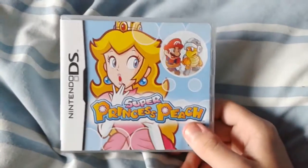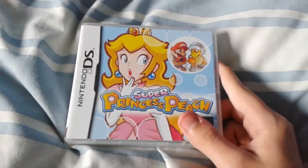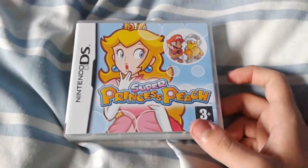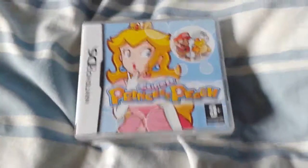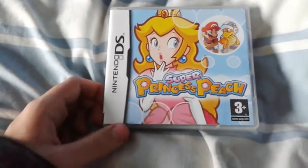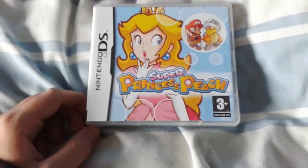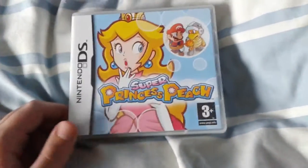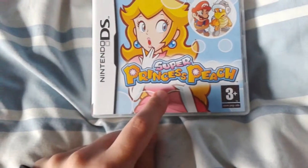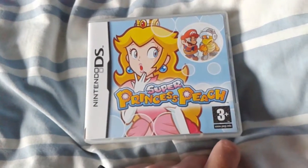Super Princess Peach. Don't say that it's a girls game, because that's pretty much sexist — I mean, boys can like girl things too. How do you explain bronies exist? Anyway, Super Princess Peach. Basically, people were sick of the whole same story about Princess Peach getting captured by Bowser and all that, so they decided to do some role reversals — Princess Peach is the hero and Mario is the one you save. Which is a pretty cool idea.